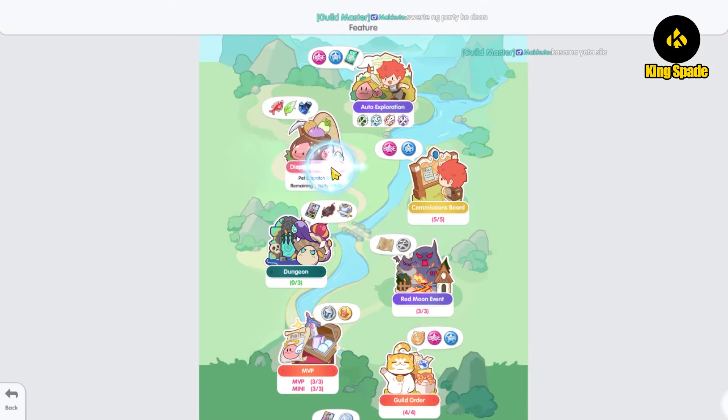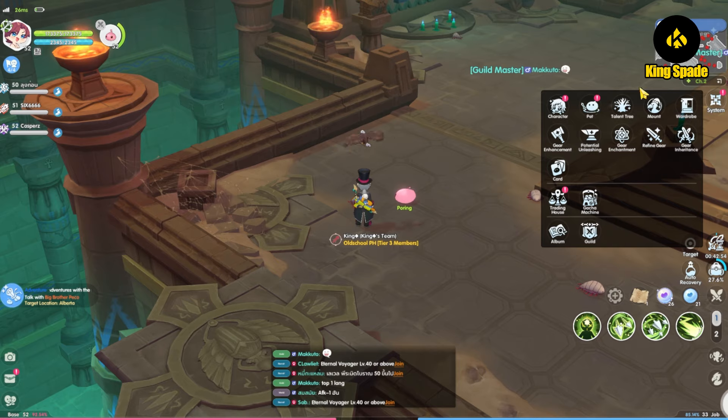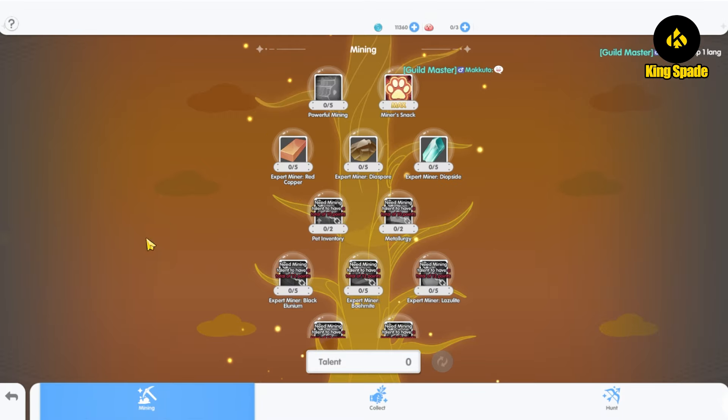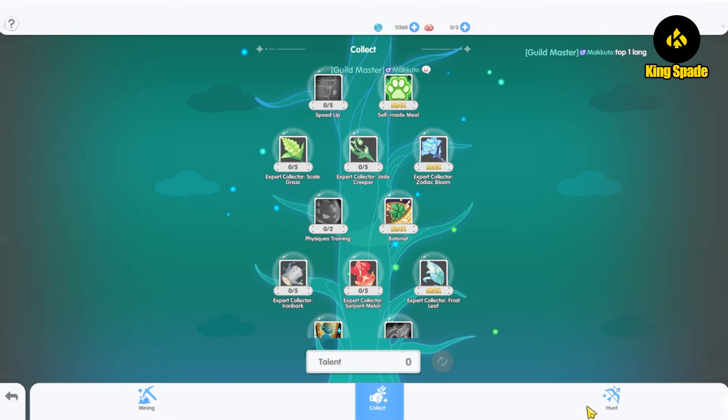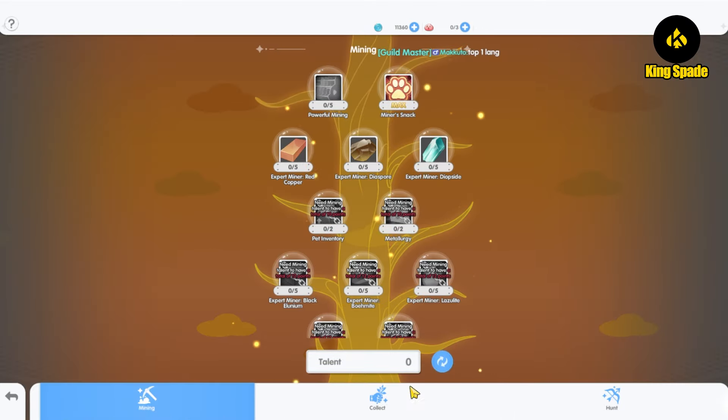Next, the dispatch talent tree has been relocated to the main menu instead of being an option inside the dispatch page. For me, I don't mind — I had no problem accessing the talent tree from the dispatch page previously, so I don't see that this needed to be changed, to be honest.